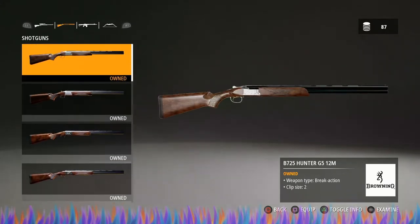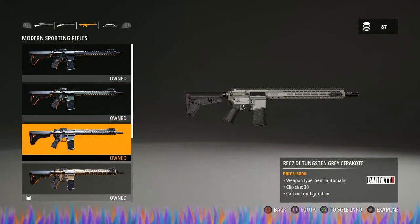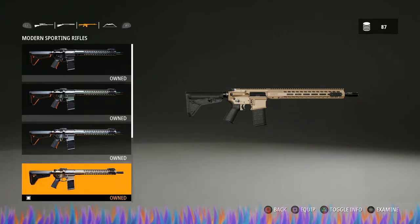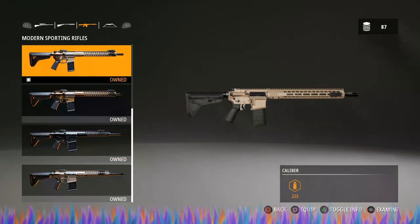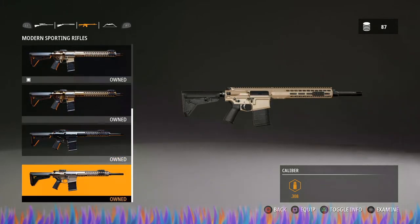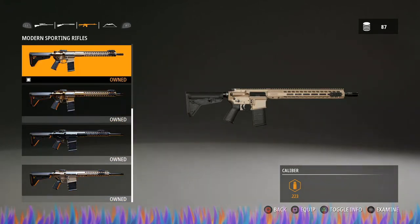Another option is to pick up one of these in 223. There are some that are 308 and some that are 223 — pick your favorite and have at it. Get one that's 223 to start with. The 308 is fine, the 223 is fine, but they're a shorter range; however they have a huge clip and you can carry a lot more ammo with you.